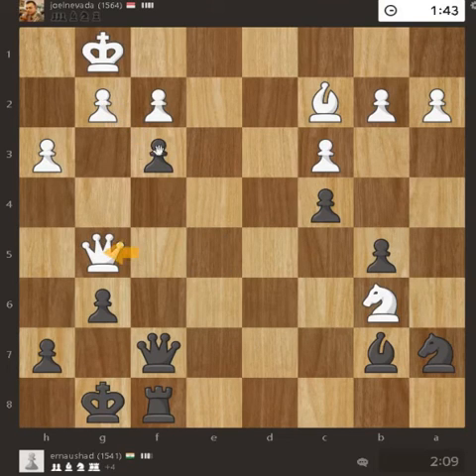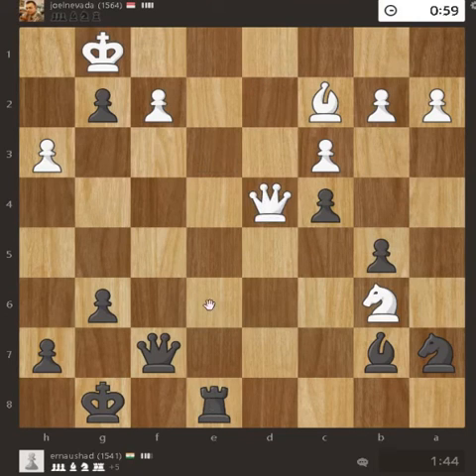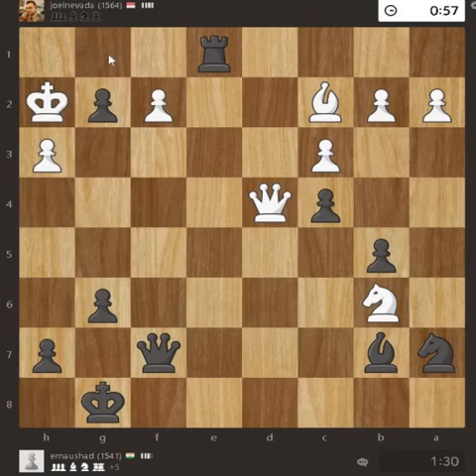With this knight sacrifice, the pawn is here supported by the bishop so the queen cannot take it. Queen moved here defending the pawn as it was also attacked. The queen was returned by the rook. Check came here — from here it is a checkmate, but it was missed in the game.